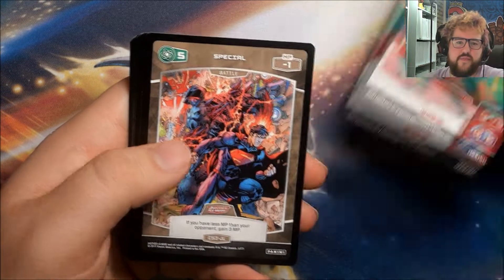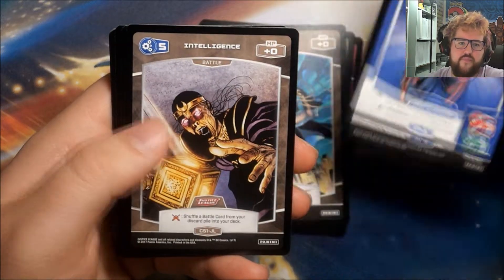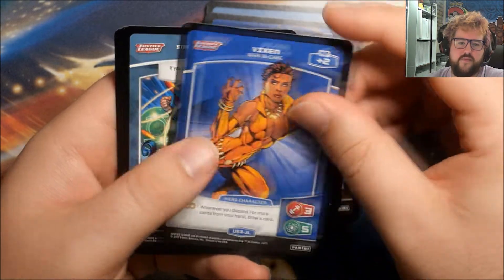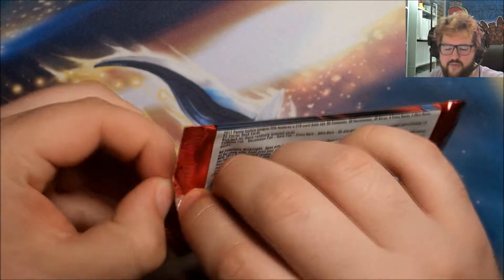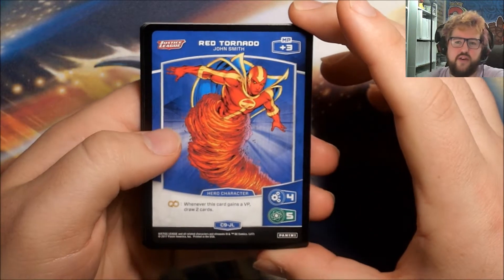Alright, we have Ra's al Ghul, Special, Combat Mastery, Special Superboy, Intelligence, Overboard, our Rare is Wonder Woman, Vixen, Strength in Numbers, Batman, and Intelligence. The side of the box does actually say you'll get eight foil parallels per box on average, so I don't actually know if it counts the Cross Rare in that eight foils, or whether that is just the eight parallels and then you get your Cross Rare and maybe Ultra on top of that.